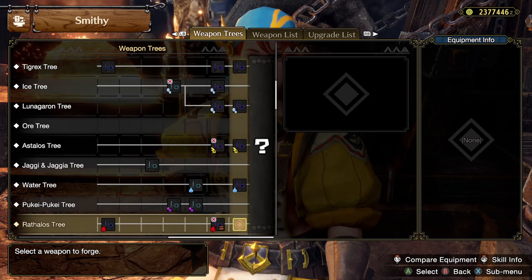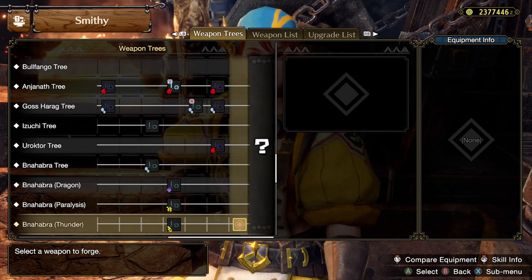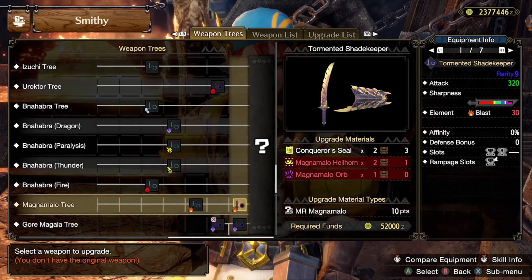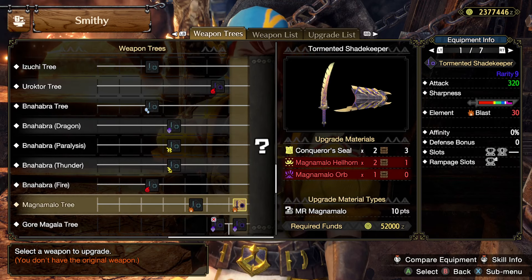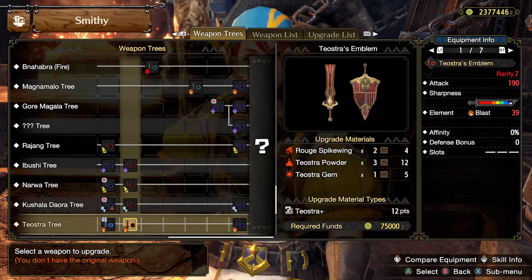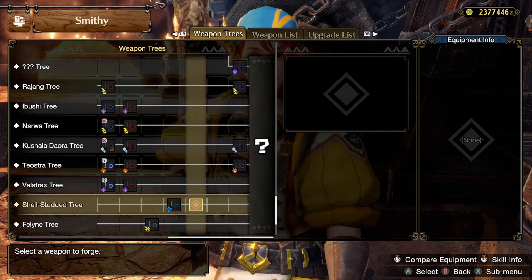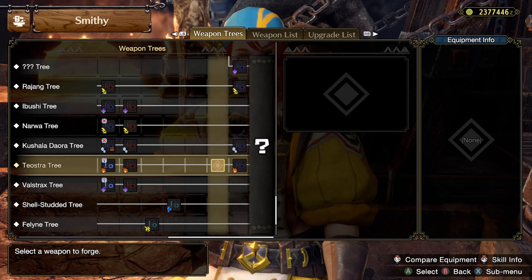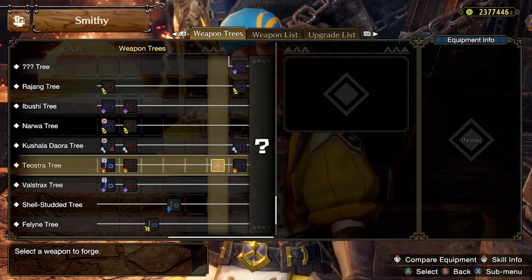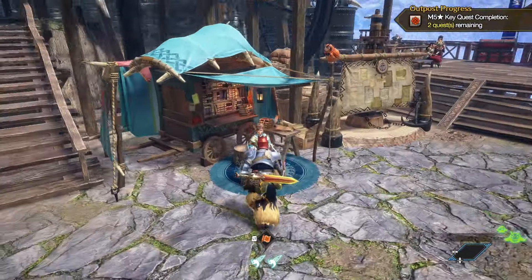No upgrade available yet - maybe it gets upgraded by Basarios, probably not because I bet there's a Basarios one below. I still haven't seen a Magnamalo. There's Teostra, which might not be bad. If I eventually get a master rank Teostra, maybe that's the one I'll use. Anyway, I'm going to hunt.